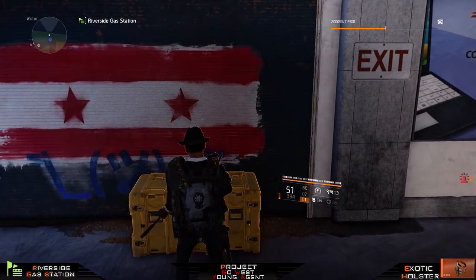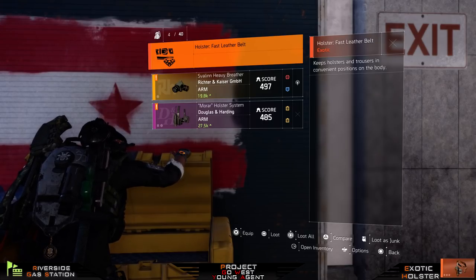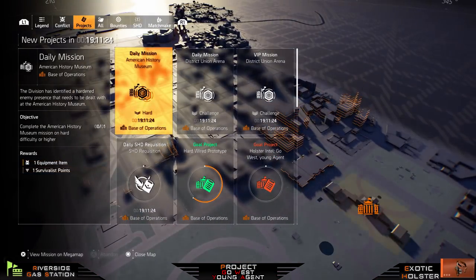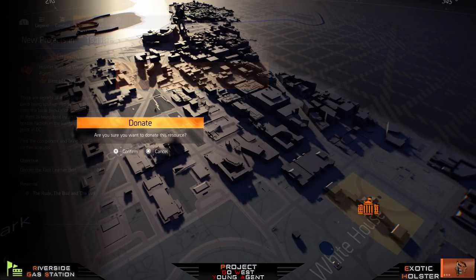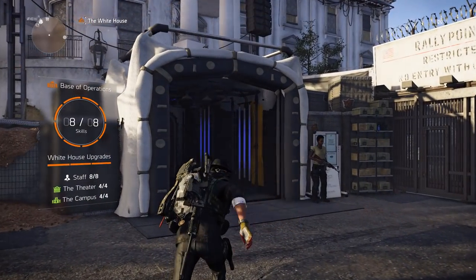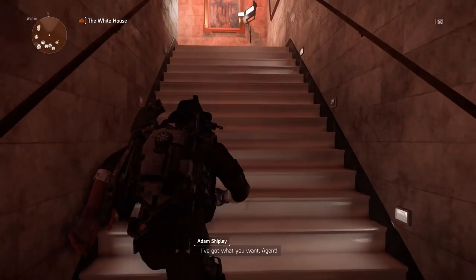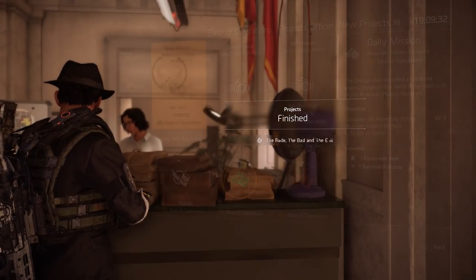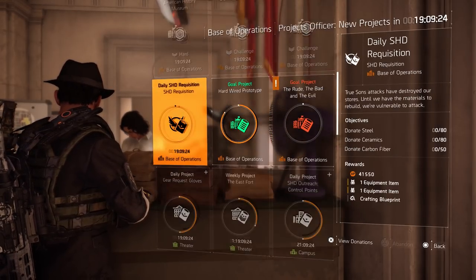After you complete it, just go to your supply room, open up the big yellow crate, and you will see the Fast Leather Belt Holster. Just collect it, loot it. After that go back to your projects, go back to the goal project, and when you hit it you can see you can donate this piece — do it. Then just go back to your project manager and fast travel to the base of operations. When you're here, just walk up to your project manager upstairs and when you're near the booth talk to her. It will say project finished and we get 'The Rude, The Bad, and The Evil' — that's the next project.